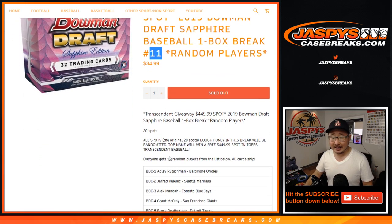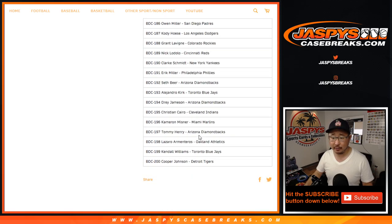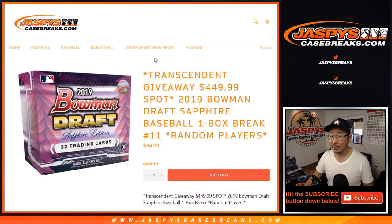One spot gets you 10 random players from this big list below — there are 200 total. At the end of the break, we'll take the original 20 spots purchased, re-randomize them, new dice roll at the very end, and the name on top will get a spot in our Topps Transcendent Baseball break, Hall of Fame Edition, which should be pretty cool.